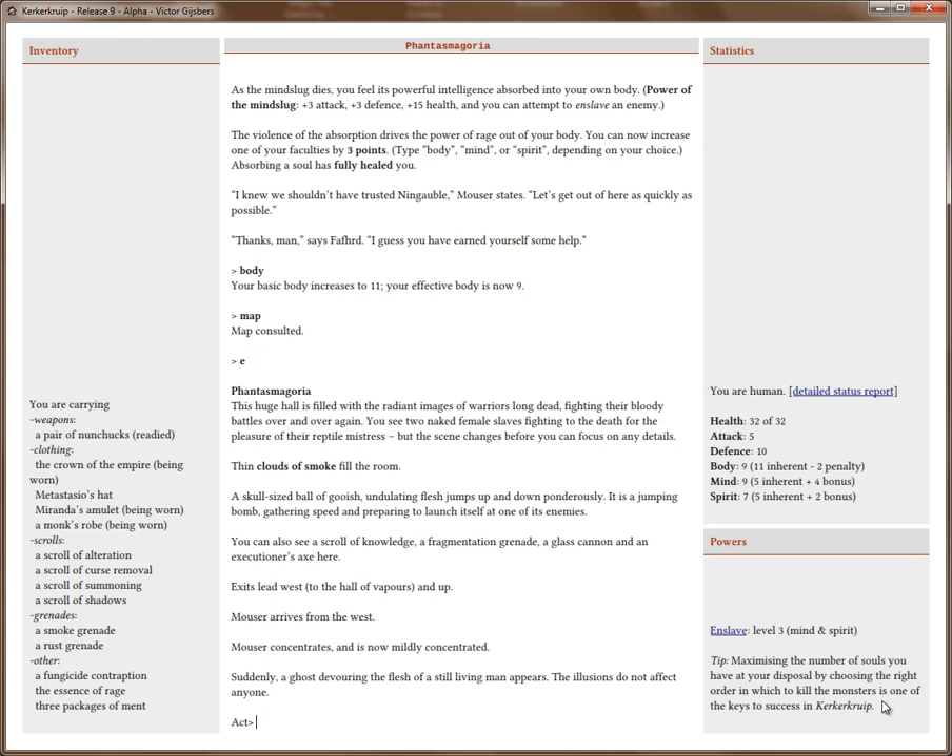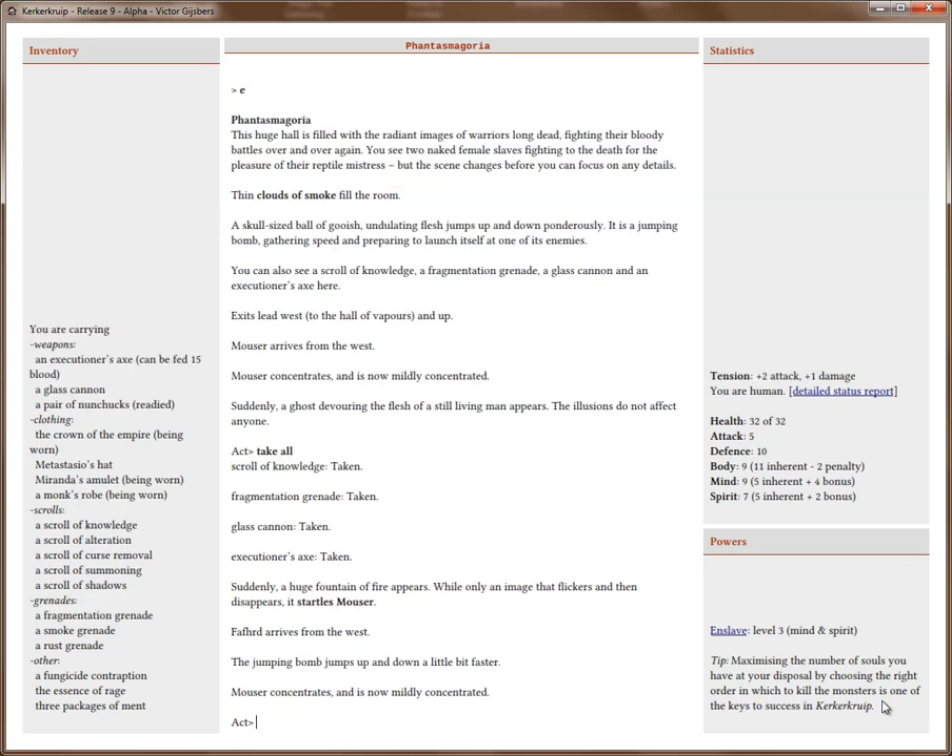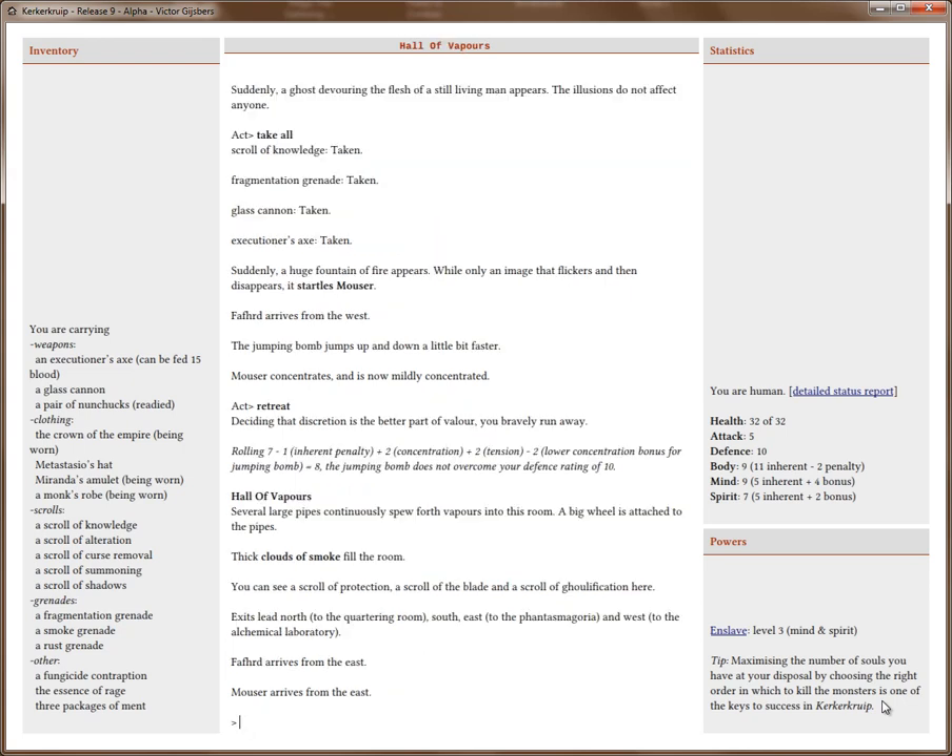Phantasmagoria. There's a lot of good stuff here. There's some stuff I really want — the glass cannon. And there's also the jumping bomb, which is not so good. I'll take all. I'm going to retreat — I don't think the jumping bomb will be able to get me. Though it would have gotten me if it had rolled ten. Let's look at the glass cannon — this is perhaps the most interesting weapon in the game. It's very powerful: it does twelve damage, plus three attack modifier, ranged — all really good. But it makes you easier to hit, and it permanently halves your health. So if I equip it right now, my health will go down from thirty-two to sixteen. But I probably want that because it's a really good weapon. You should equip it as soon as possible.